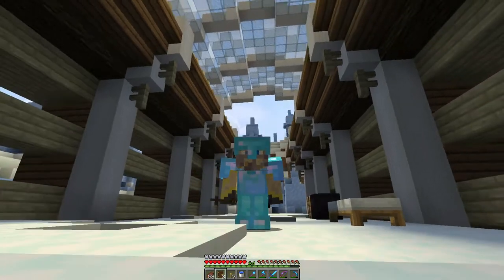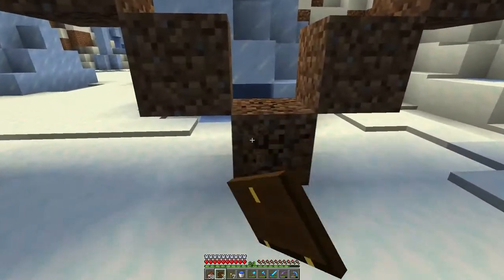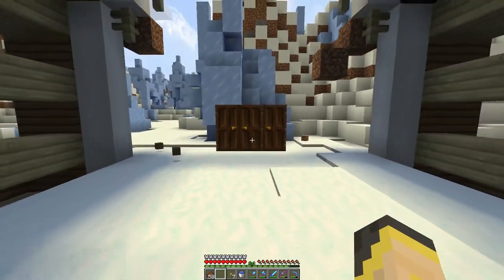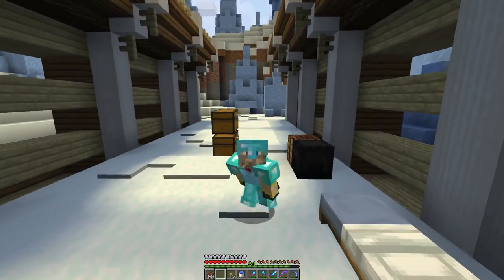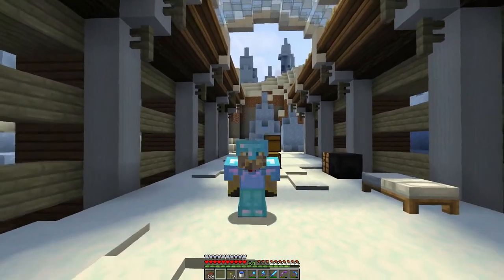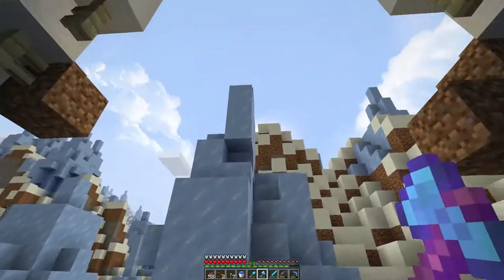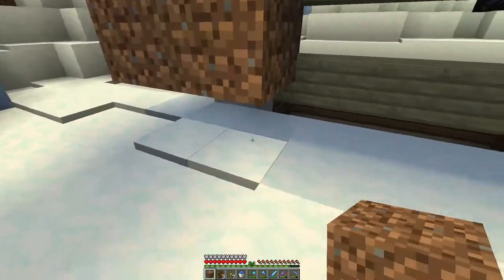Today we're going to add an entrance to our build. I was thinking we'd make a three-by-three door with dark oak doors — just kidding. I actually want to do a redstone door, a three-by-three redstone door with sticky pistons. We haven't done one in this whole world yet, and this build is looking very grand and fancy, so it definitely calls for something grand and fancy.